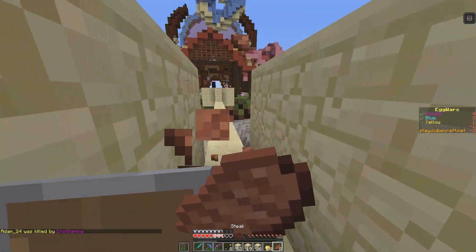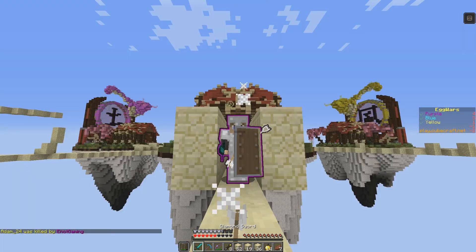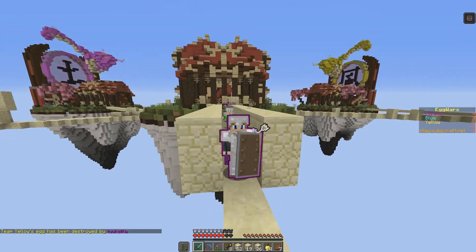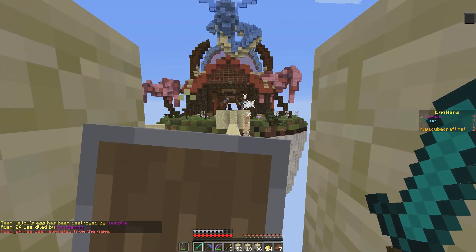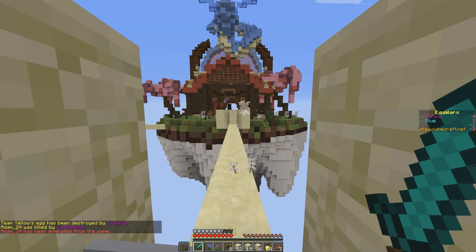Hi Luke. Oh, you're see-through. Am I really? Oh wow, I am cool-looking. I am purple-looking — not see-through, but yeah. There we go. Did I work? I broke an egg. Spectral stuff.